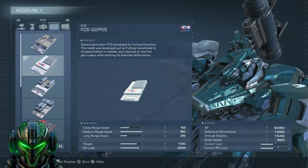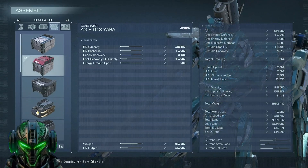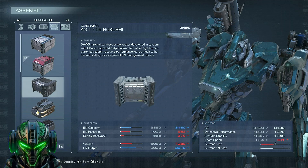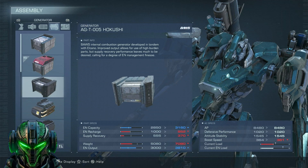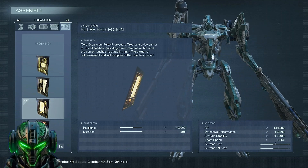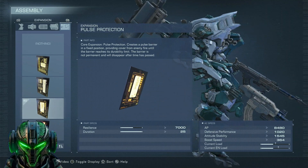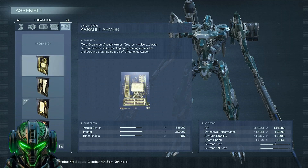For FCS, we have the PO5, which has max medium range assist — very nice for a kiting build. For generator, the Yaba, one of the earliest gens: very light, decent capacity, decent recharge, similar to the Akushi and the 20C, but still not the greatest. And then lastly for expansion, we have Pulse Protection — very much the worst expansion in the game. Although it is usable as long as you play around your bubble of protection where you can shoot through it but the enemy cannot, the other expansions are just way better.